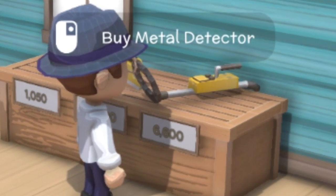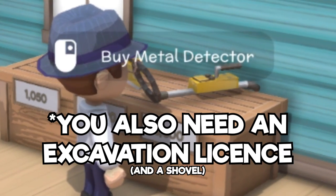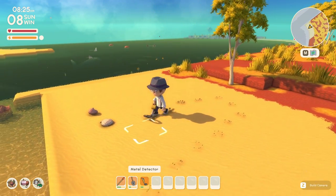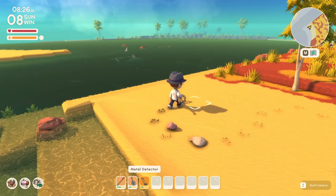Once you've managed to earn 6,600 Dinks you can afford to buy the Metal Detector. This item can make you a lot of money very quickly. Once you buy it you'll have unlocked our second money-making method.